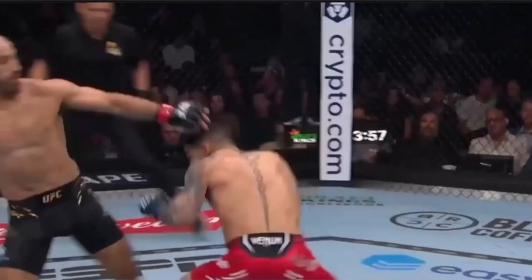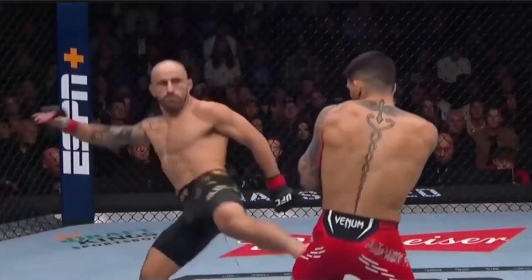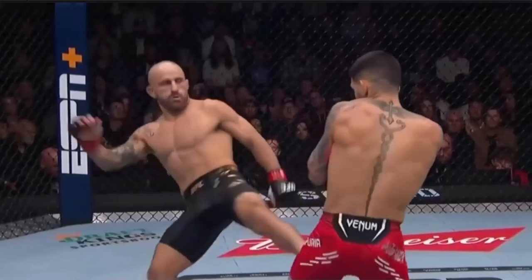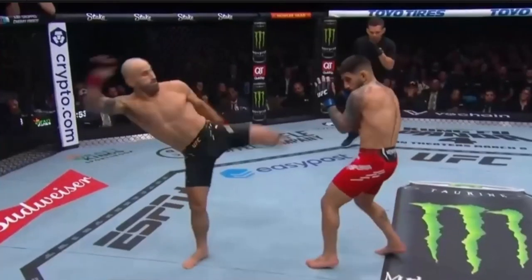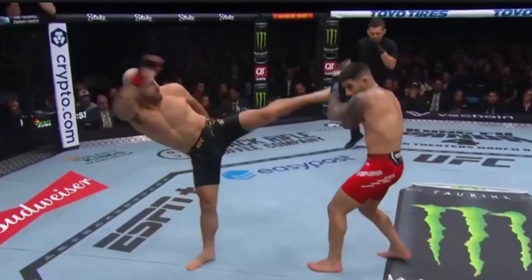Here we can see Volkanovsky using his kicks defensively, where he posts on Teporia's head and more lifts his leg up rather than throwing a kick. Volkanovsky was targeting Teporia's legs more than his body or head because Teporia's defense was so good in those areas. We can see later in the fight where Teporia decides to trade leg kicks to see who can damage each other's legs first. High kick from Volkanovsky — super active with his lead leg.